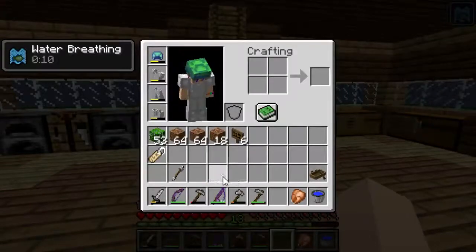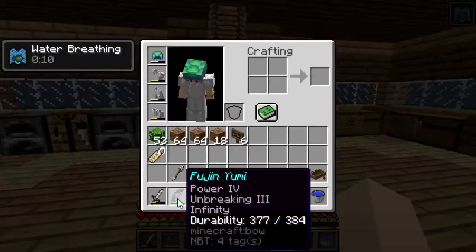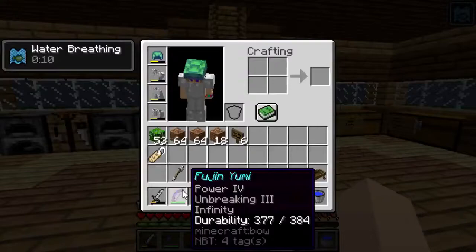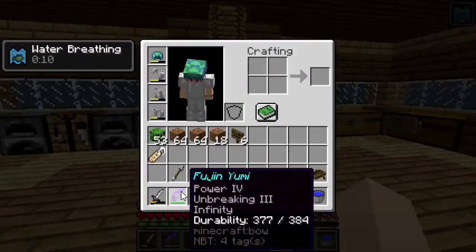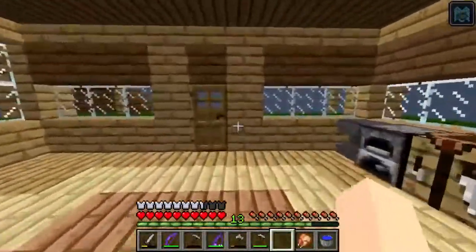Somehow I also managed to fish up this powerful Unbreaking III Infinity bow. I was just trying to fish out a name tag to start the episode and I fished this up. I called it the Fujin Yumi, which is a bow based off Fire Emblem Fates — it's Takumi's bow.